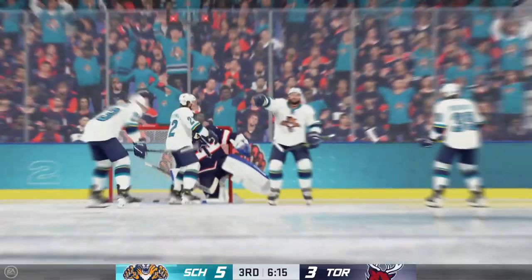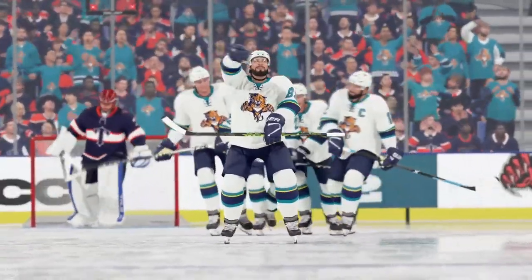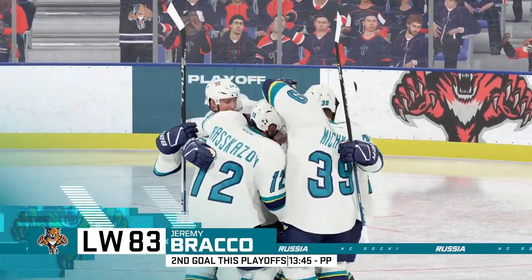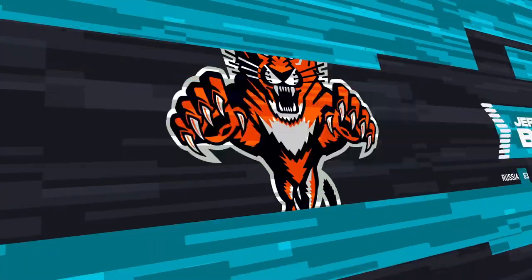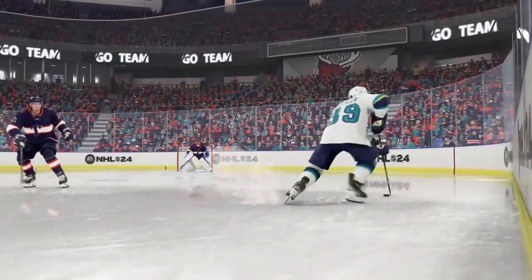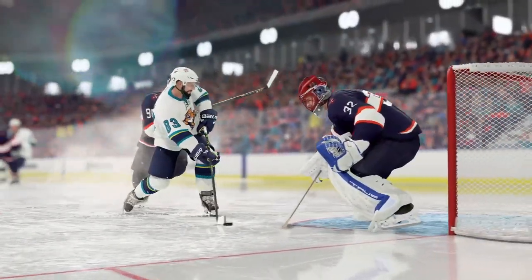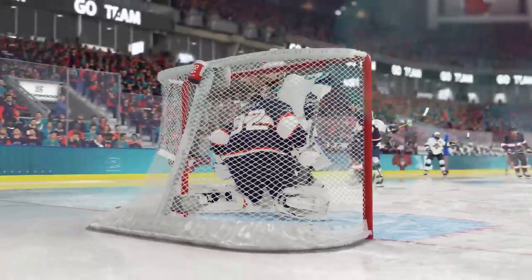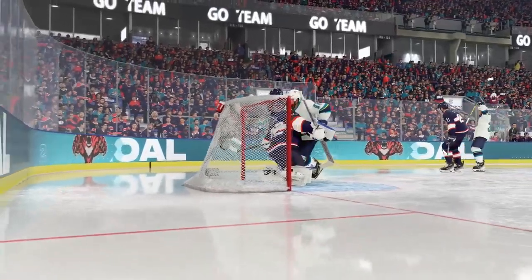And the power play comes up big again! I love the various options they have on their power play, James. Once the PK adjusts to one, they hit the other. What I really love about this power play is it isn't predictable — the PK doesn't know where that puck is going. That's how you manipulate it, that's how you open up lanes. This shot comes from the mid-lane, the interior of the ice, and it's buried.